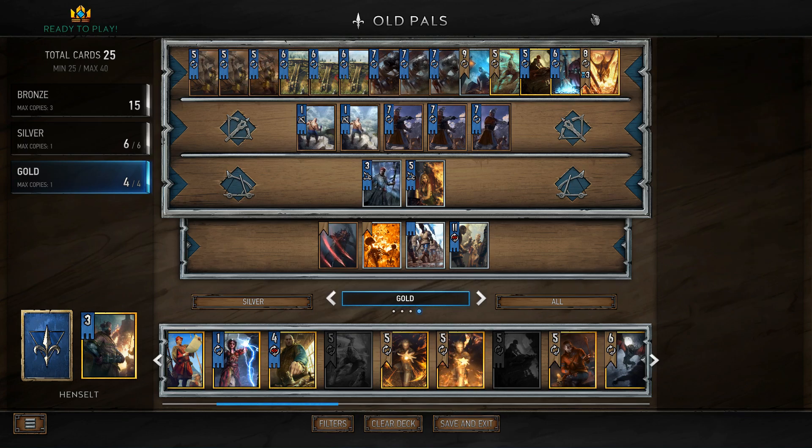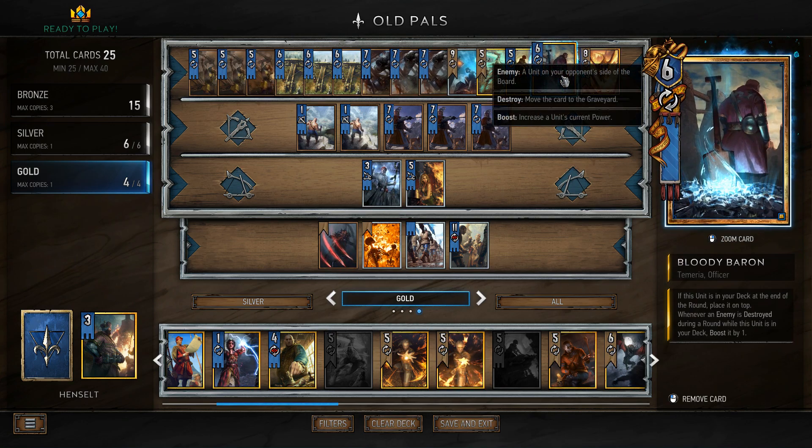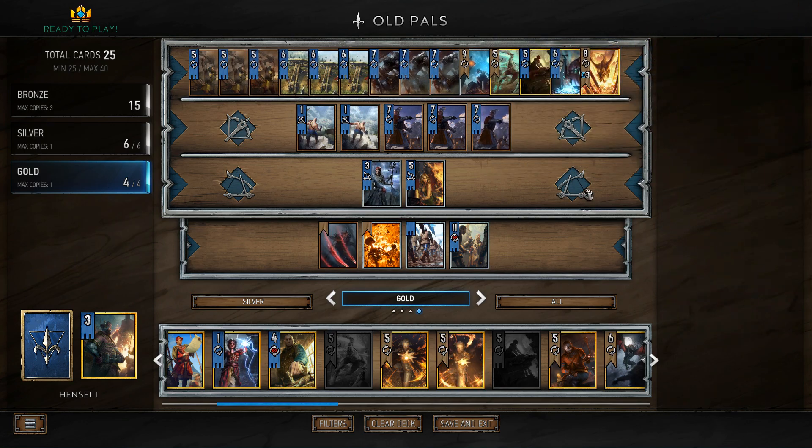Good morning everybody, welcome to your daily Gwent. How you doing? I'm doing well. Today we're playing a deck called Old Pals. The name comes directly from the classic Baron-Villain-Trenton-Mirth combination that used to run rampant all over the closed beta. We'll get to that in a moment. First and foremost, this is not a deck created by me. This is created by Veedanism. It's called Babayan Henselt.